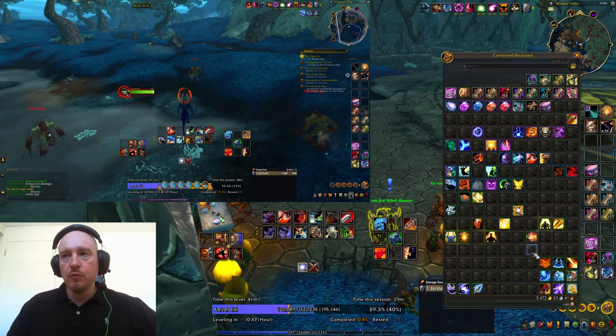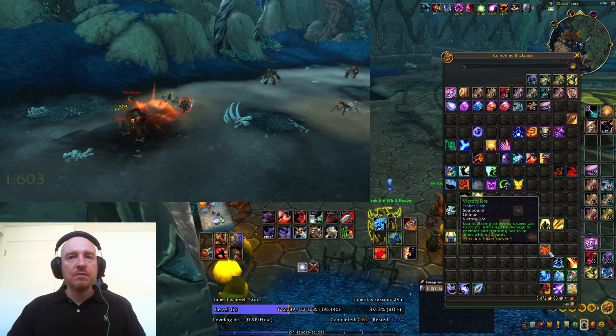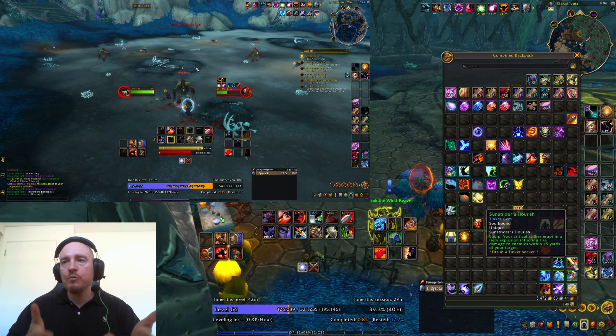Victory Fire — slaying an enemy causes you to erupt inflicting fire damage and restoring health. This was a very high contender for me to equip; it has always had my eye and I think Victory Fire is pretty good. Static Charge — you store static charge every 10 seconds, movement releases it as conditional damage: could be useful, I found better things. Sun Striders Flourish — your critical strikes erupt in a fiery explosion: looks good but unless you have a crit build, could be useless otherwise.